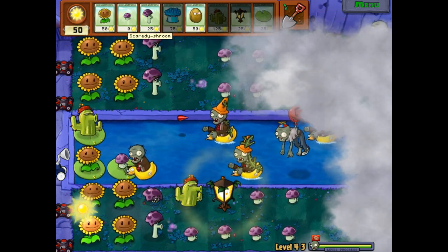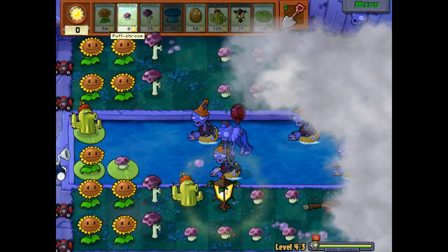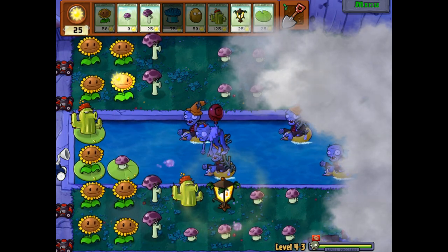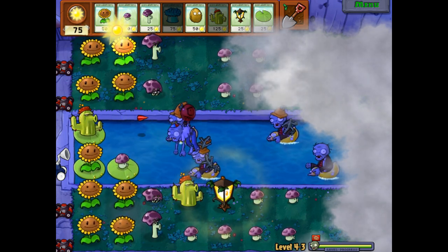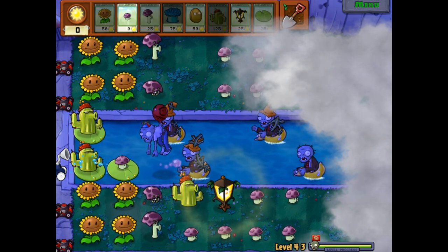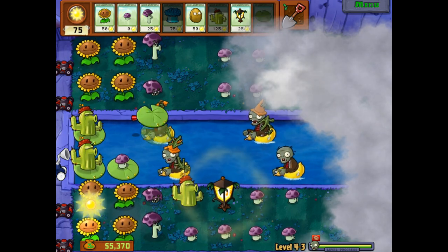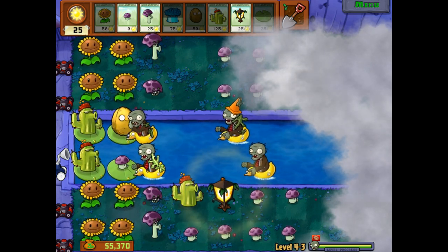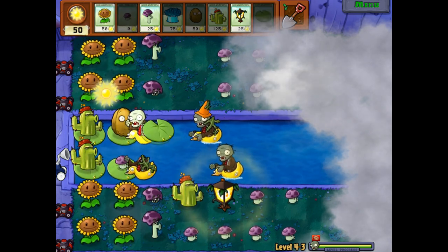There's a Balloon Zombie down there. This is probably the most sloppy I've gotten. It would've worked if I had more time, unfortunately I did not. The problem with Balloon Zombies is that they do not hit the lawnmowers, so if we don't hit him with the Cactus he'll just fly right over and game over us. We got him — luckily they just instantly disappear in that situation. We were able to survive this; it was probably one of our most sloppy rounds yet, but it worked.